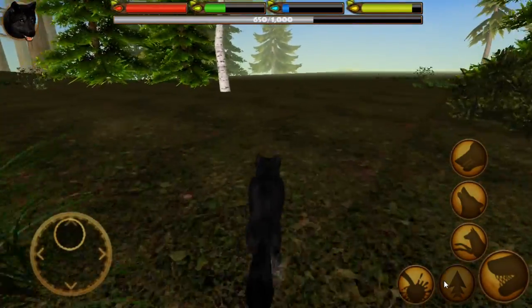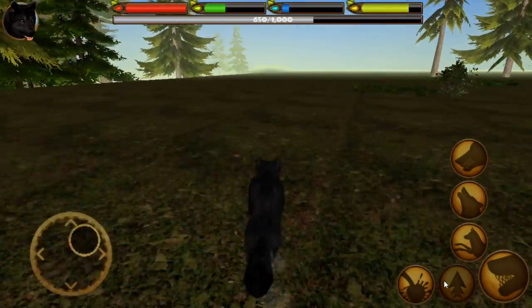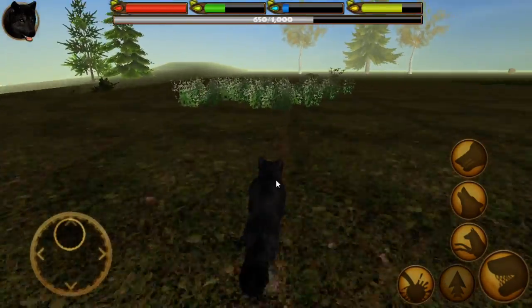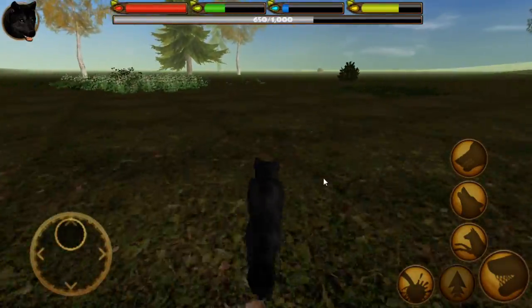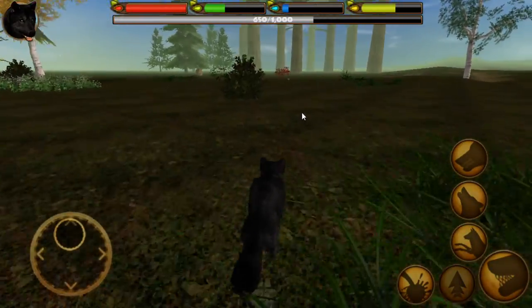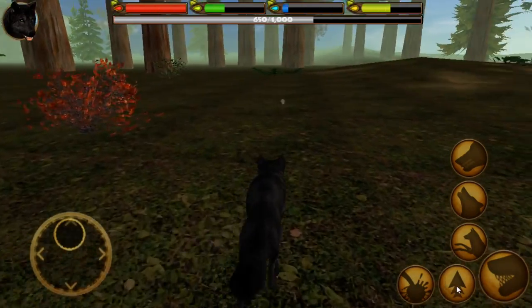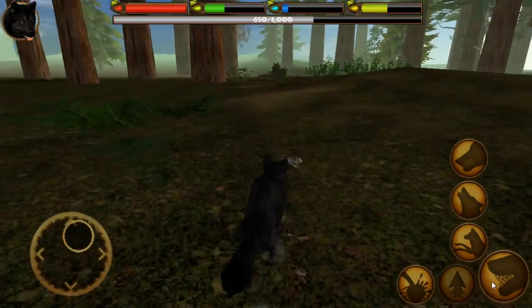There are a lot of wolves over there and we probably don't want to run into them just yet — we're not very strong. I'm already super thirsty. We need to find some water, so we should probably look around. What's that? Is that a mushroom? I don't think we can eat a mushroom. It's a whole bunch of little mice! Oh, I want to get them. I need to get them.